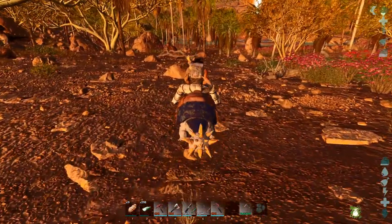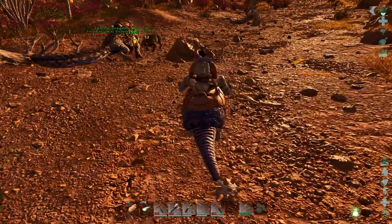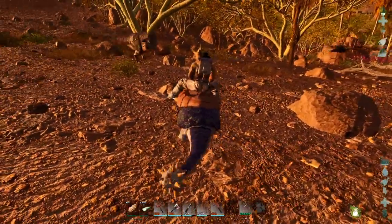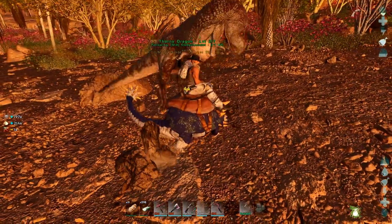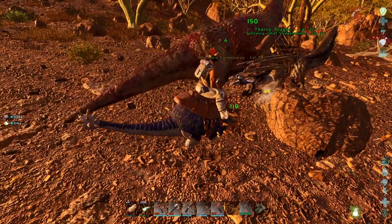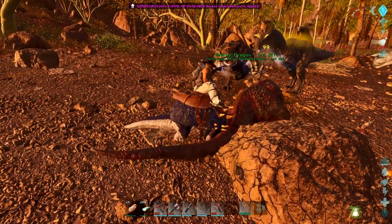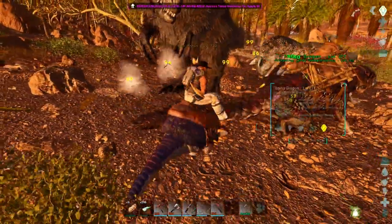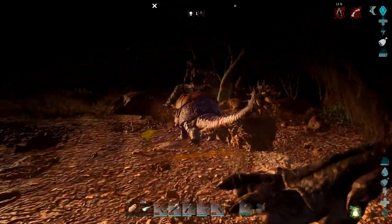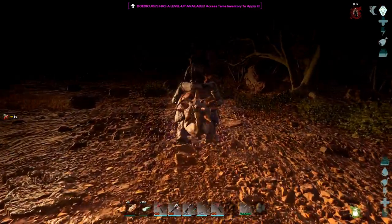I am fully expecting to get Copro'd. Is that a UT? Come on, Thorny Dragon, get him! This is going to be a problem. I'm getting stuck. I can't shoot off your back - great. Oh, we're in it now. The Thorny Dragon died. That's a 130 UT. I'm screwed. I am so screwed.